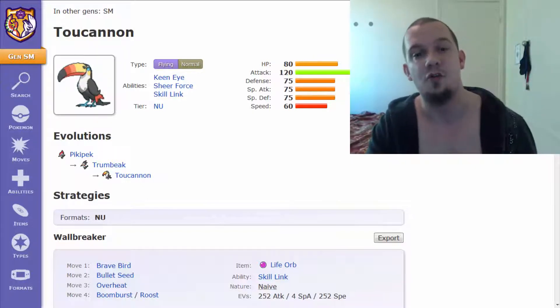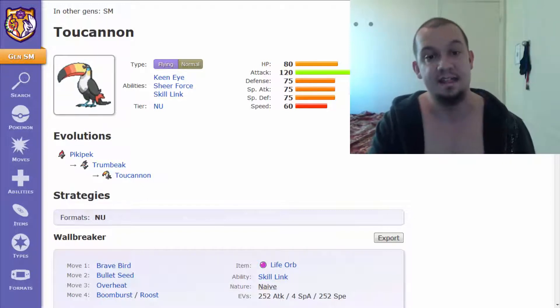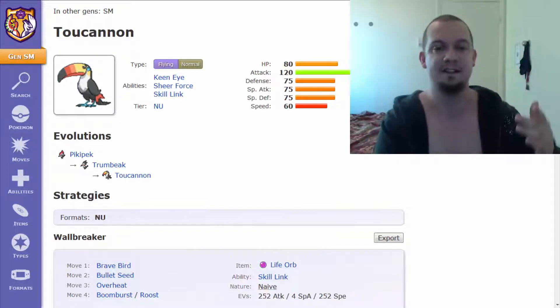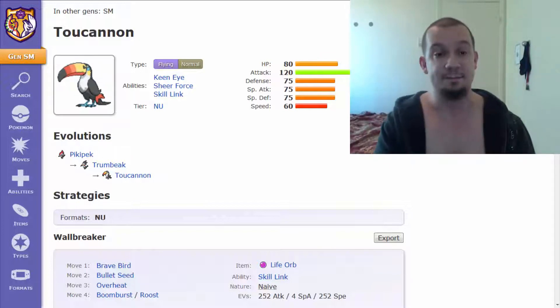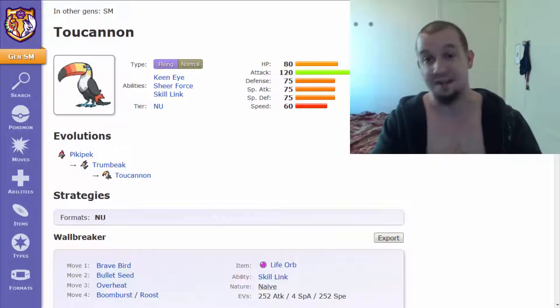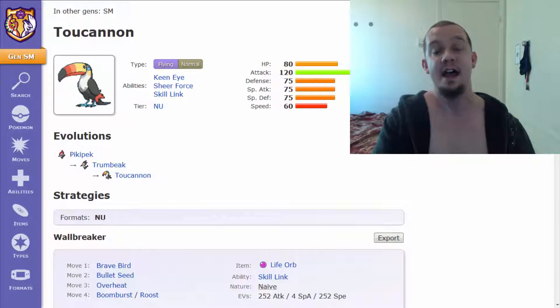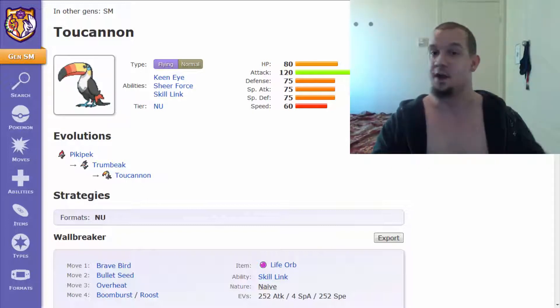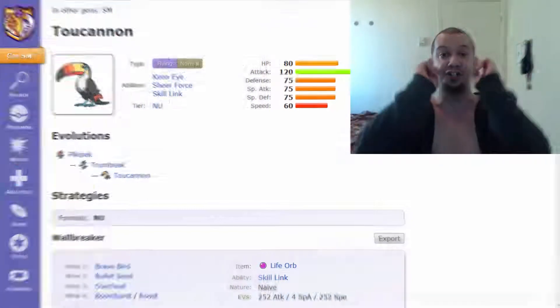Next we take a look at the stats: 80 HP, 120 Attack, 75 Defense, 75 Special Attack, 75 Special Defense, and 60 Speed. Clearly this Pokemon's lowest stat is Speed, but this Pokemon does have ways of increasing its Speed so that it can be a fast and powerful threat when the opportunity presents itself. With that being said, let's navigate our way to Pokemon Showdown.